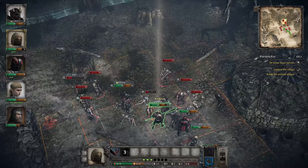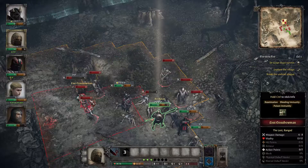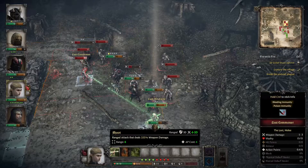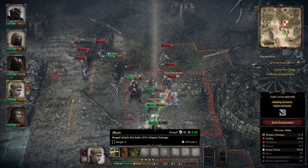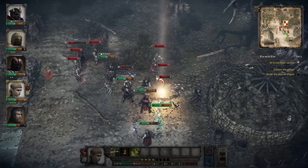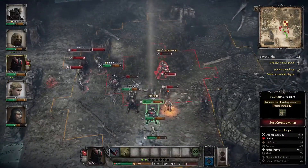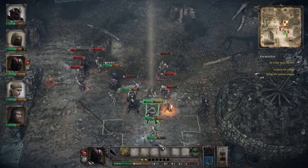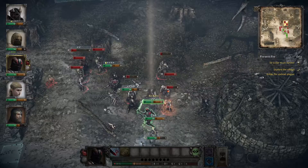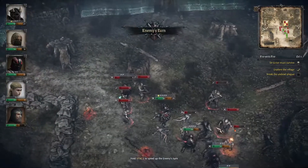Lots of enemies coming in — quite a bit of damage. No mercy for the wicked. If we're going to shoot you, we might as well set you on fire. Shoot the crossbow in as well, and then drop a trap just here. That's our start, and hopefully we don't take too much damage.